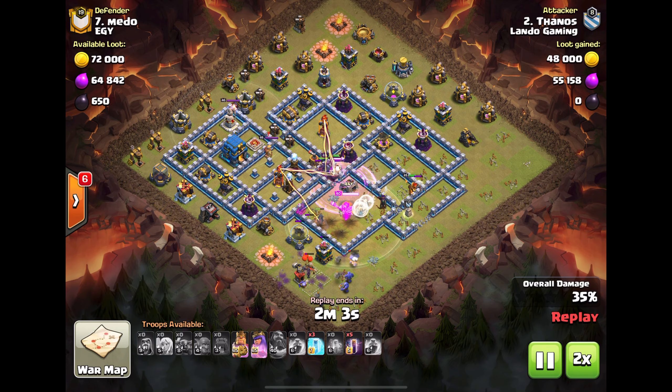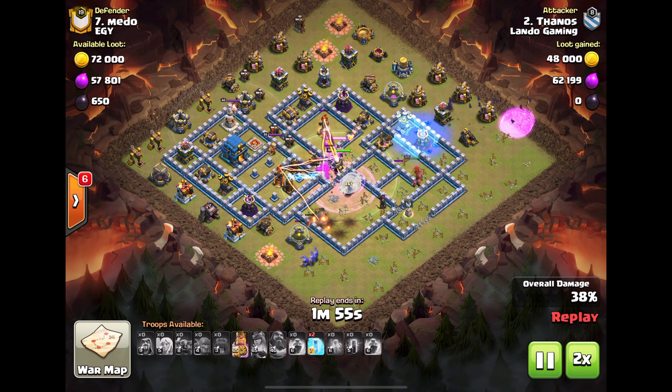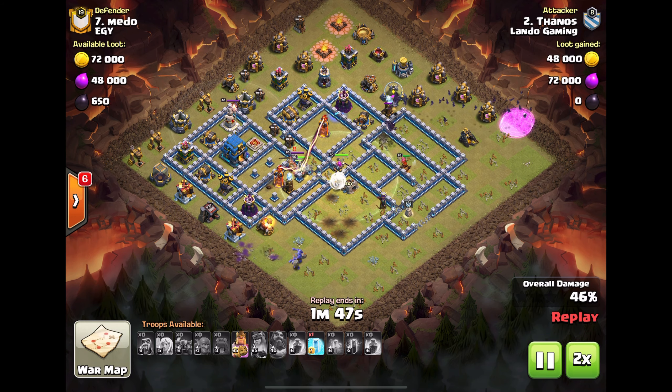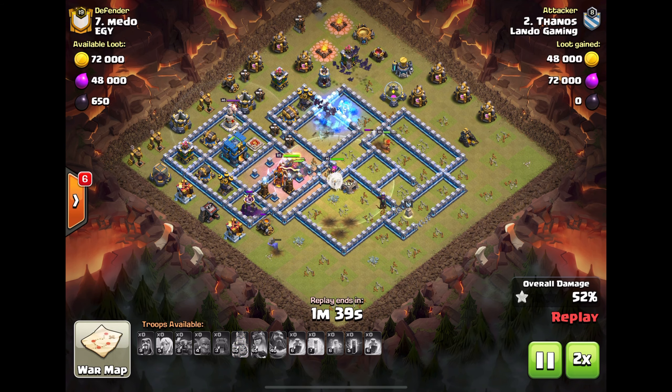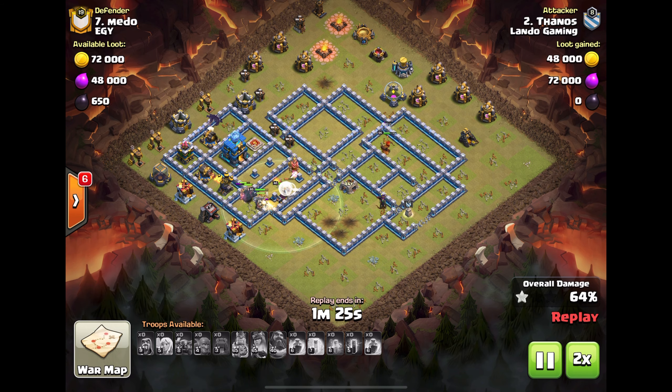See what these Pekkas decide to do — they went up into that compartment, now come back for the king. The queen is doing her own little journey up in the top of the base where there's nothing there. Bats are coming around; he still has all those Pekkas alive so he's going to get to that town hall pretty easily.